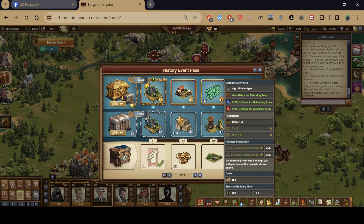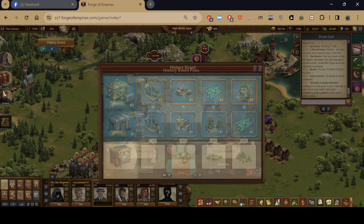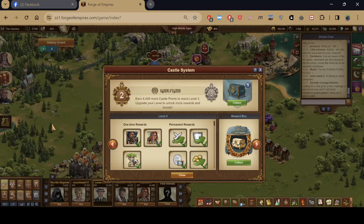The next building unique to this event is the Bastion Guide Tails. It gives red attacking stats for your attacking army as well as blue and red defensive stats for your attacking and defending army in expeditions. Production-wise it gives medals, forge points, and previous age goods. The random production has about a 74% bigger chance to get a special production fragment than a goods production fragment.